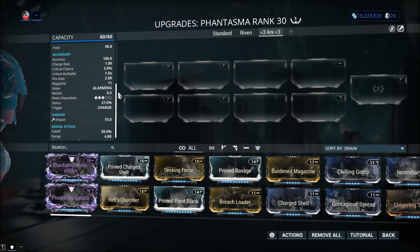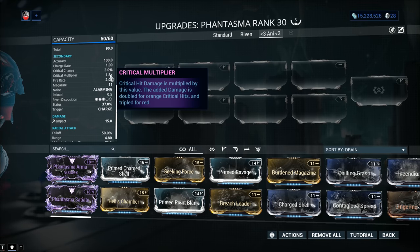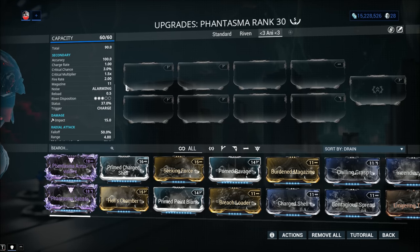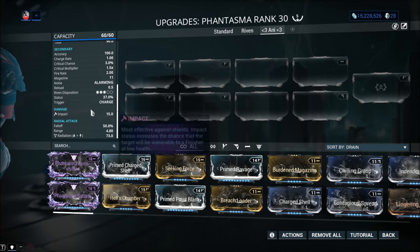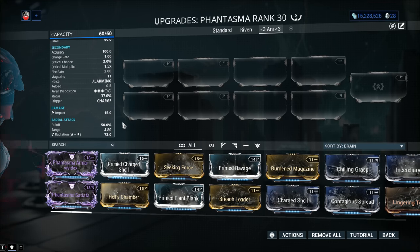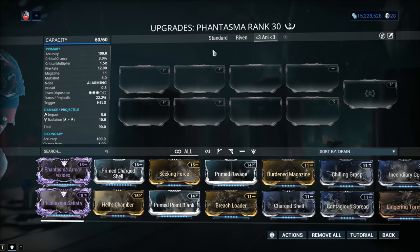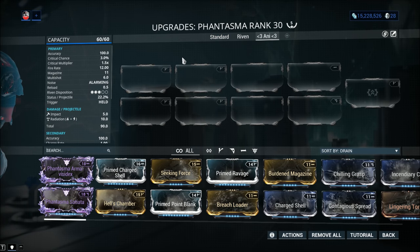When they released the 2020 status changes, roughly a year ago, status became a whole lot more viable and powerful, and the Phantasma's secondary fire mode had to suffer as a result. What they should have done, from my humble point of view, is increase the critical chance and damage on the big explosion — like 20% crit with a 2.5x multiplier — to make it viable. As it is now, it's simply not worth using except for guaranteed impact procs and some crowd control. The falloff is 50%, which isn't terrible, but the abysmal crit stats make it not worth it.